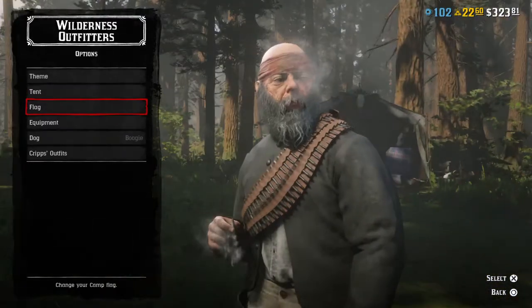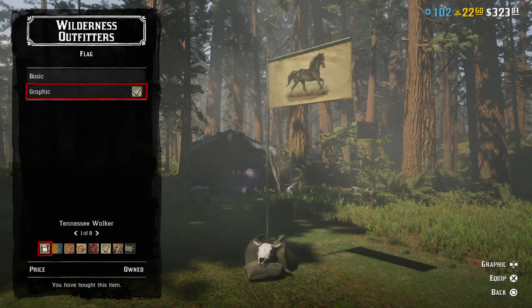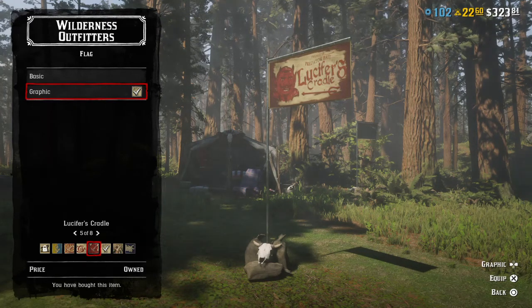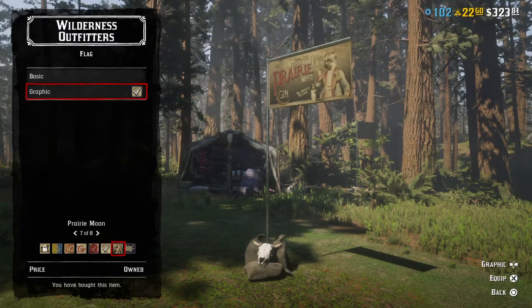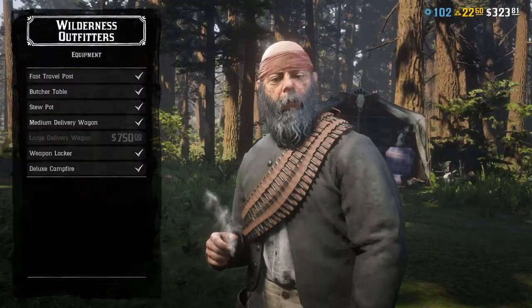For flags, I've got Old Blood Eyes — people don't even know why I got it, that's for another video. There's also Jolly Jacks, Sally Cola or Lally Cola — I'm not sure which, Lucifer's Cradle, and one that looks like the dogs playing poker painting, and Catfish. I'm not quite sure about all of them, but those are your flag options.